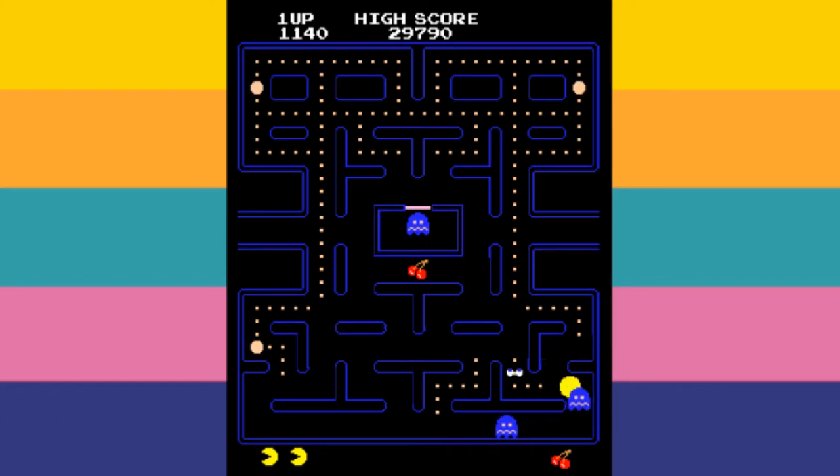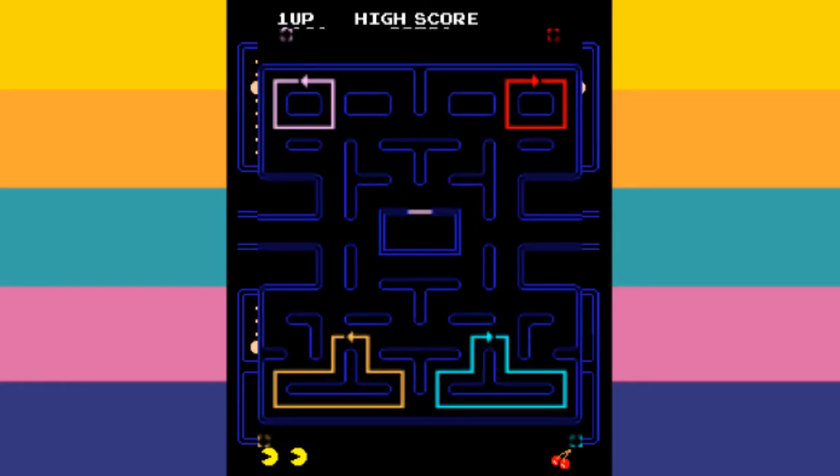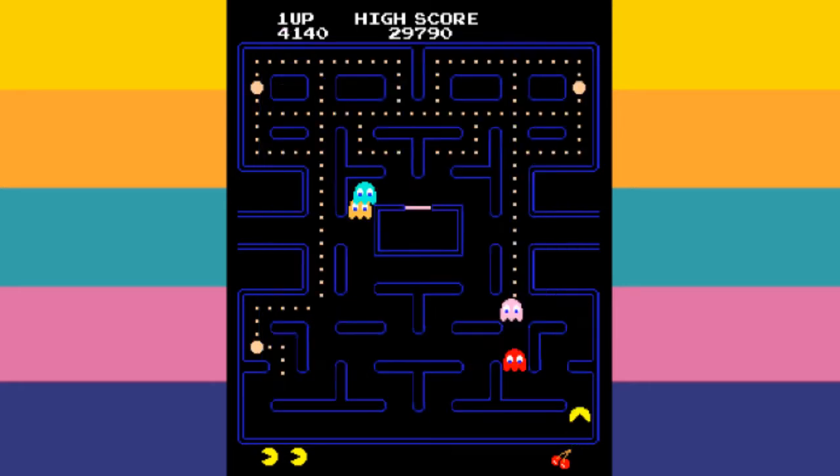How about those ghosts though? All ghosts can either be in scatter mode or chase mode. When in scatter mode, all ghosts aim to travel to their designated corners, as shown in this diagram, and while in scatter mode they will follow the path the arrows indicate. Scatter mode generally doesn't last long enough for the ghosts to make a complete loop of their path.